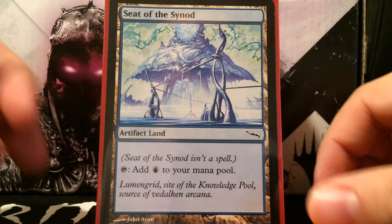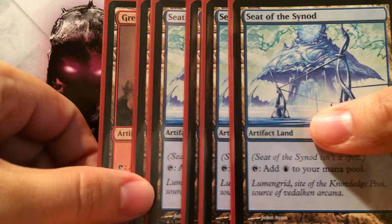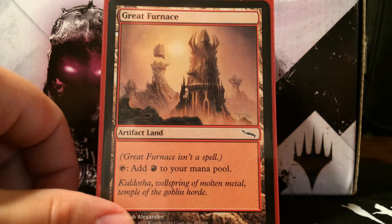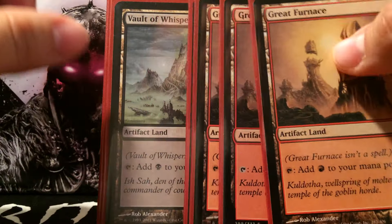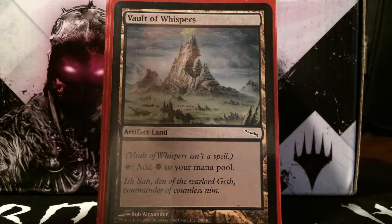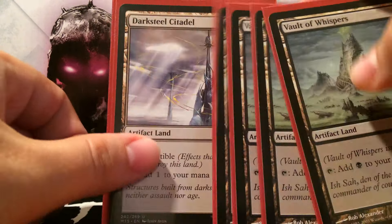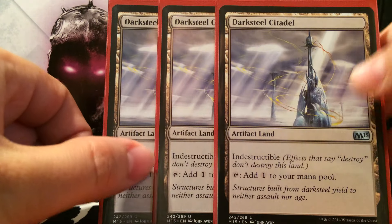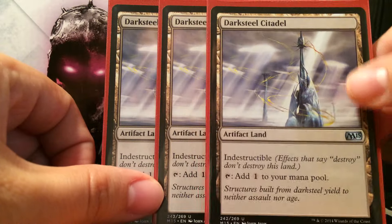Let's get into the lands. This is a Grixis eggs deck, so it uses blue, red, and black. We run four Seat of Synod, four Great Furnace — running all the artifact lands is really important especially with Reckless Fireweaver — and four Vault of Whispers.